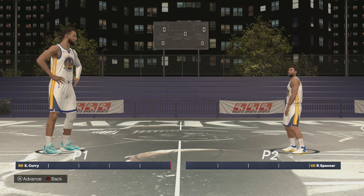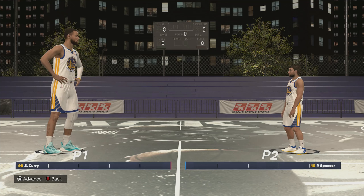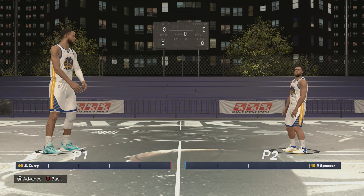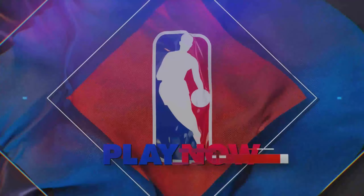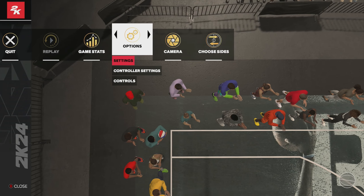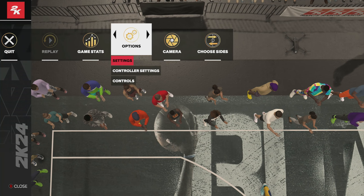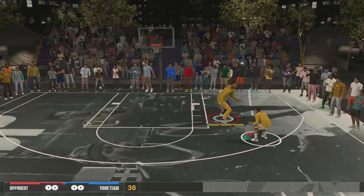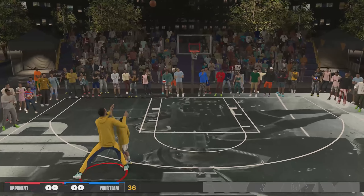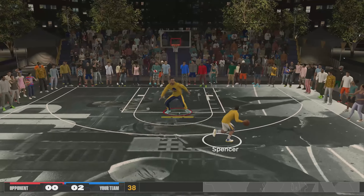Once you've done that, press Start. Now, 2K did patch this in the past so that if you do this two times in a row it'll stop giving you VC, so I'm going to show you a workaround so you can repeat this as many times as you need. Once the game loads up, go into your settings and put the game difficulty on Rookie so you hit every single shot. Also go to controller settings and make sure your jump shot meter is off for that boost. Then get through this game as fast as possible — you can try to steal the ball from the CPU or let them score, and just shoot threes on offense.